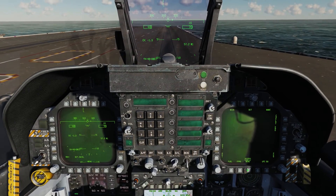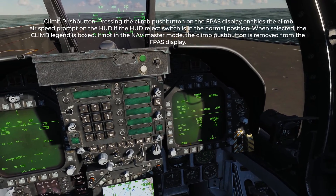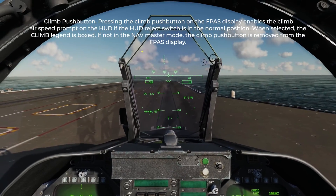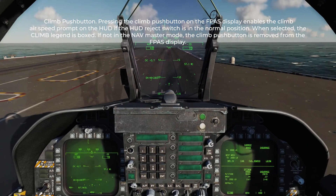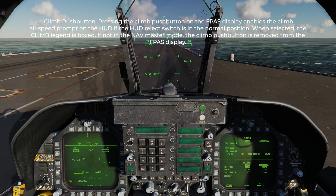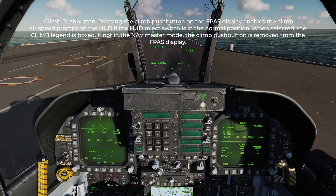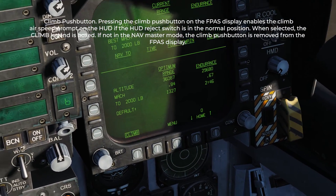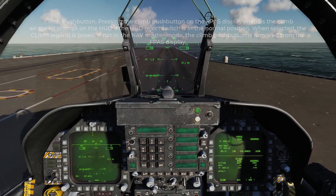We're going to demonstrate the climb performance. We'll bring up the F-PASS on the DDI, select climb, and as you can see on the HUD it gives us our best speed to climb at. That's going to be a max performance climb, which includes afterburner. We'll take off and do a max performance climb to our optimum altitude of 36,000 feet. Remember, this is dynamic so it might change.